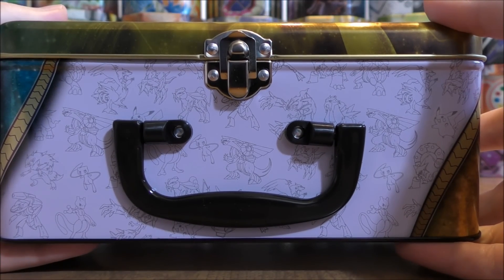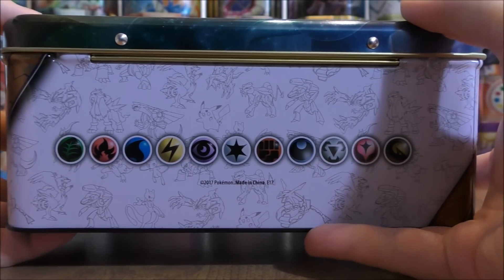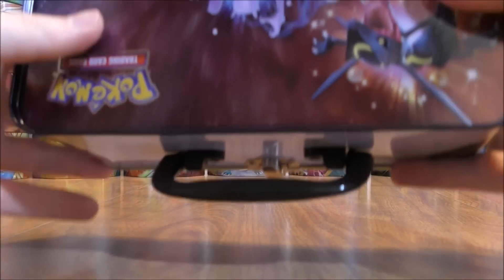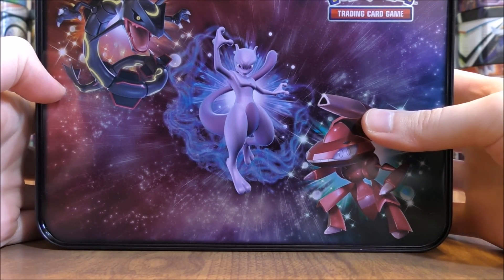Before I open this up, I'll give you a better look at the tin itself. I did take the plastic wrap off already just to give the tin a better look on camera. Pretty cool looking artwork here. And then here's what's on the back, similar to the Shining Legends play mat that I use for competitive battles.